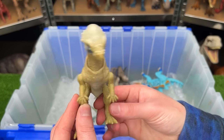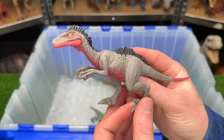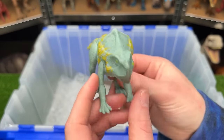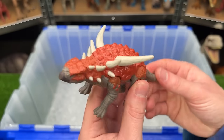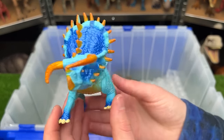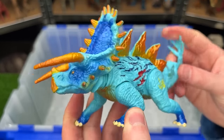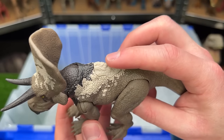The Pachycephalosaurus from the Legacy Collection has a special head-butting action when you press its tail. The tiny Trudon has a pink underbelly, gray sides, and black spine and head. The Protoceratops comes in bright green with yellow accenting. The Sauropelta has huge shoulder spikes and is spring-loaded for a swinging spike attack. A hybrid Triceratops-Stegosaurus from the first Jurassic World movie has battle damage and a stabbing head action when you press the tail. Finally, the Zunaceratops in brown with tan and black face has a single action button for a stabbing action.